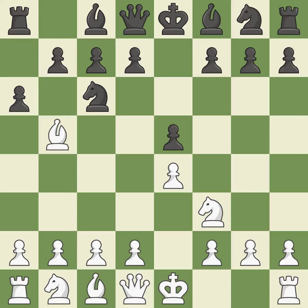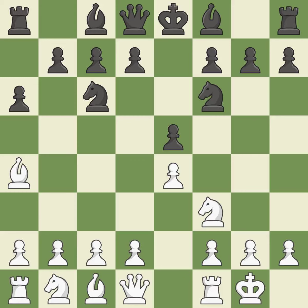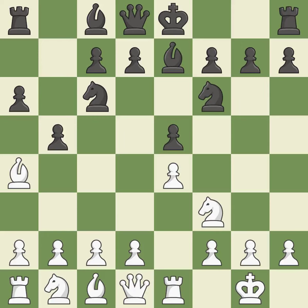A6 forces the bishop to decide — exchange or retreat. Ba4 safely retreats the bishop while keeping pressure on the knight. Nf6 attacks the undefended e4 pawn and develops the knight at the same time. Castling gets the king out of the center and prepares to develop the rook to e1. Bb7 develops the dark-squared bishop and prepares to castle. Re1 centralizes the rook and protects the e4 pawn. B5 gains space on the queenside and forces the bishop to the b3 square. Bb3 is forced, but the bishop is well placed because it attacks the f7 square.